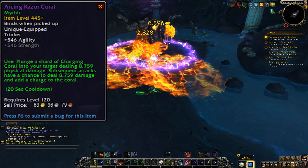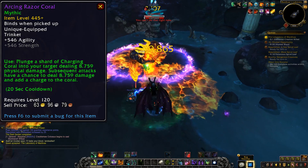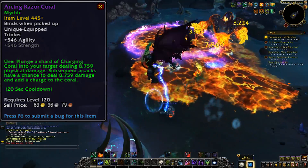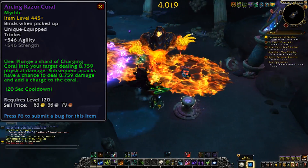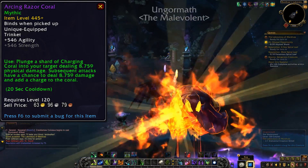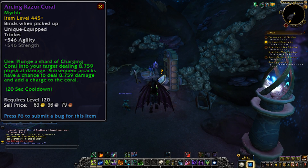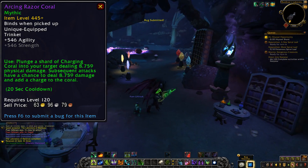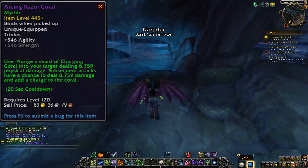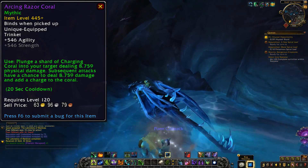Here we have the Arcing Razor Coral. This one is a little bit weird because either it does something really simple or it's missing a bit of how this coral affects the target. This is an agility or strength trinket with an on-use effect of stabbing your target with a big chunk of coral, dealing a bit of damage. Any attacks you use against the target have a chance to deal the damage again and apply a charge to the coral. Does that just keep this thing rolling? Does the charge affect how much damage you deal to the target? There are so many questions for this one, but if you can ramp up this bonus damage over time, that could end up being pretty awesome if you can keep your attacks rolling on the same target. This trinket only has a 20 second cooldown right now — if you maintain some charges and then use the trinket again, does that let you snowball things even further? I can't wait to test this one out because it could either be super amazing or just kind of weird.